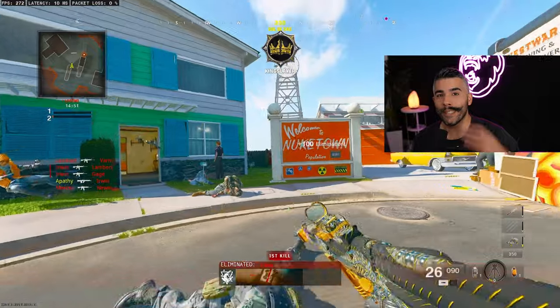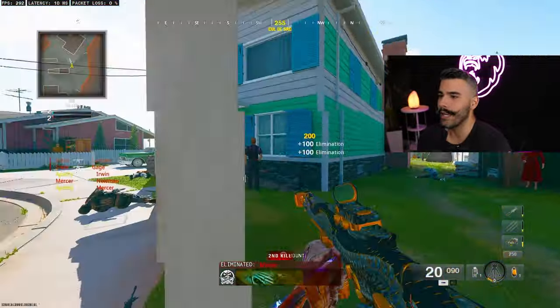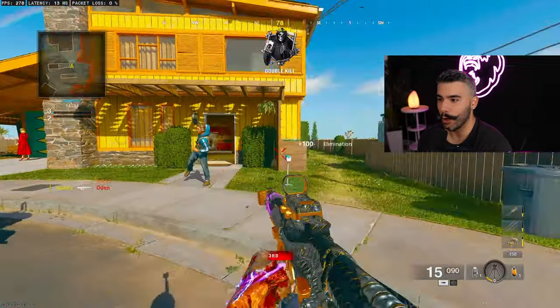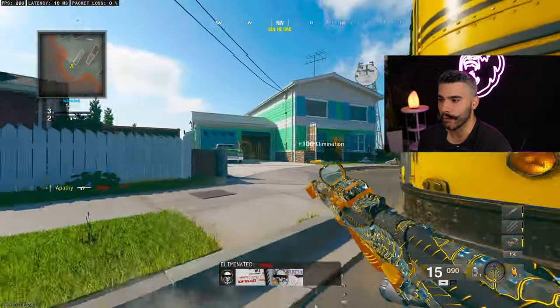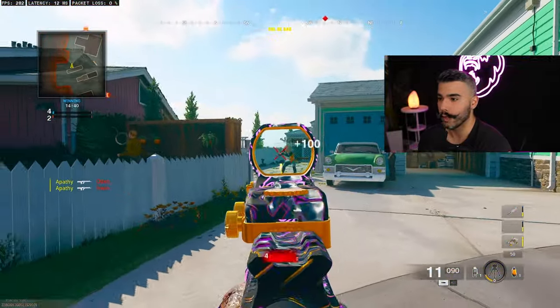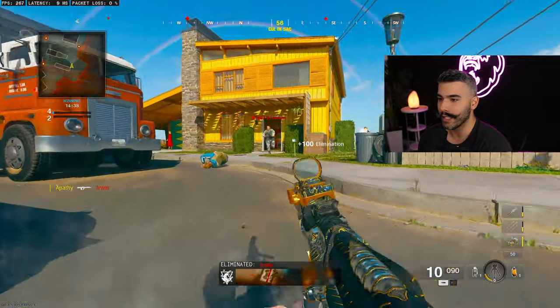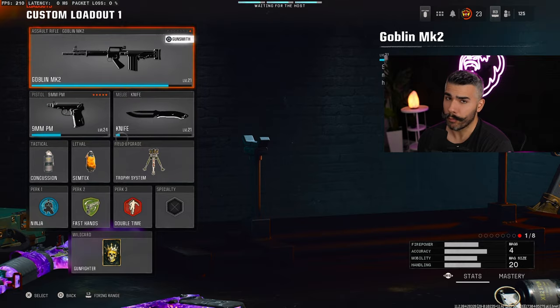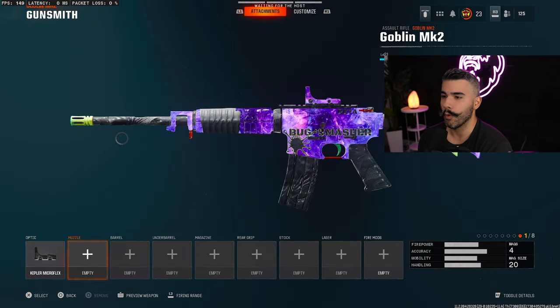So to start off, we're going to be talking about the Goblin MK2. This weapon is a semi-auto and it's very broken for two main reasons. Up close, it's a three-shot kill, which kills very quickly, so the time to kill is already absurd. On top of it, it has basically no recoil, as you can see. Semi-autos are usually instantly banned in the CDL by the pros or the league because of how broken they are.